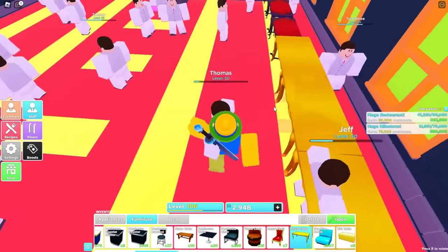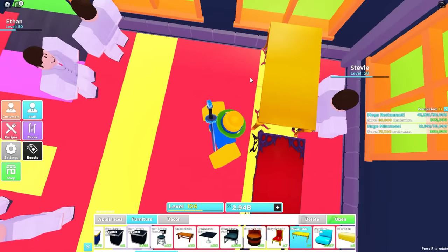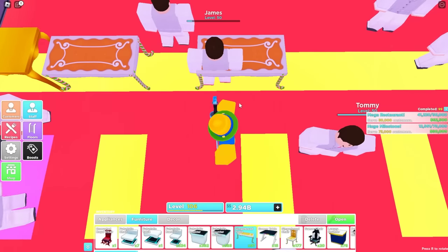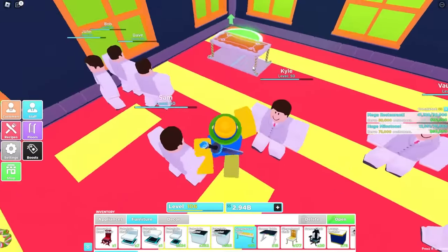So we're going to go ahead and place these — just place tables all along this. Then over here, from this table right here, we want to go two away, and then on the third one you want to place more tables. Then just place them all the way down like this. Make sure we don't accidentally skip a spot. We want to do the exact same thing on the other side.